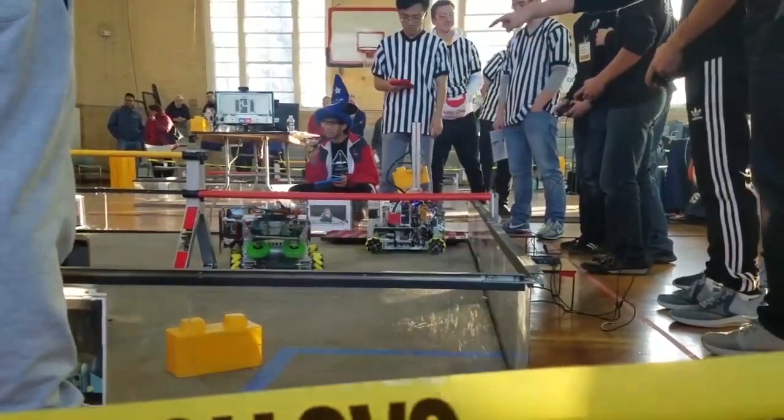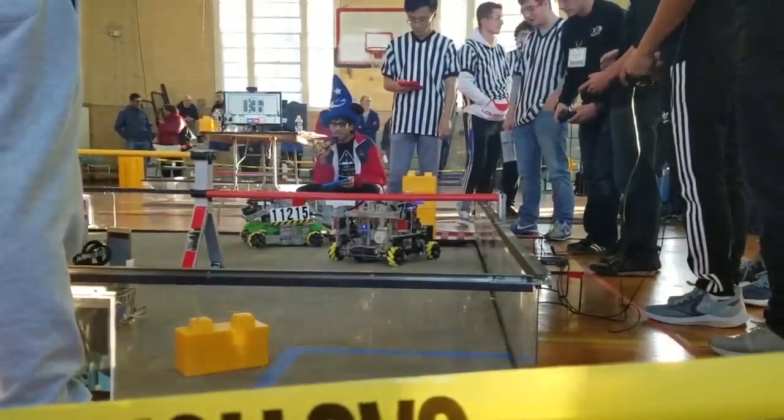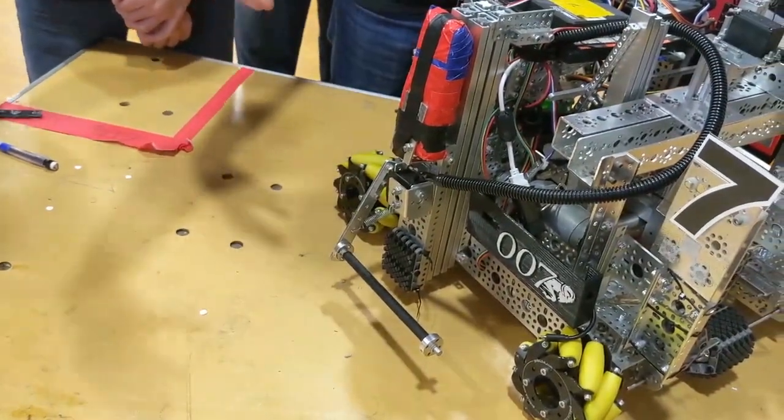Right now, what we have is our functional scoring mechanism: a linear slide mechanism here that goes up and down, and then an arm that pinches the block, which allows us to grab it and stack it further.